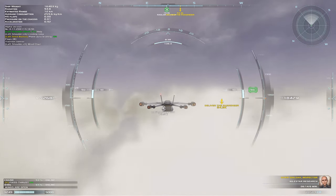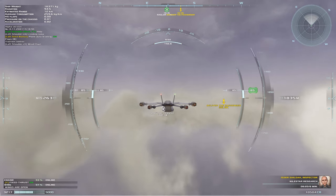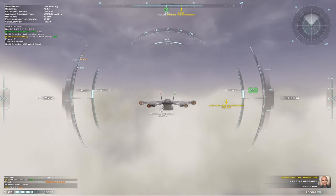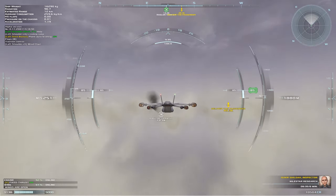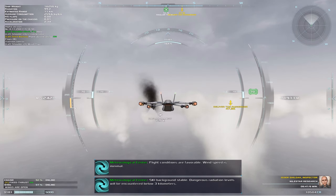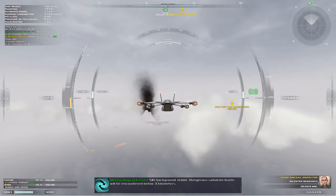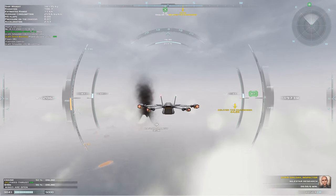Yeah, we can start reducing throttle slowly because we're getting close — 18 kilometers. Acceleration, pressure and chassis. H is flaps. I did not like that at that speed. Reduce the thrust more. Float conditions are favorable, wind speed is minimal, sky background stable. Dangerous radiation levels will be encountered below 3 kilometers. You mean above 3 kilometers. Let's reduce the thrust more and lose some speed.